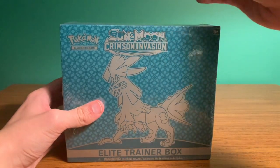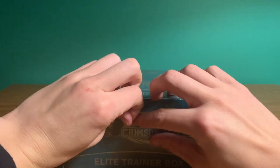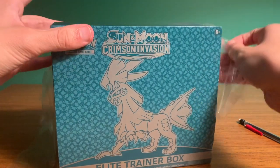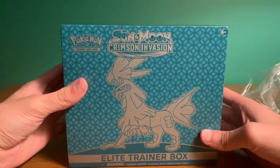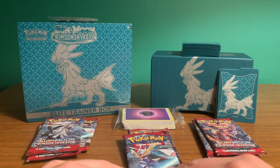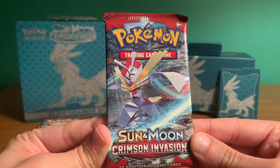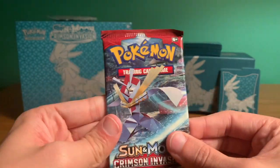I brought a pencil with me just to get open this wrapping seal. Here we are — the Elite Trainer Box. This is a Sun and Moon Crimson Invasion box. There were multiple different boxes like this at the store, but I definitely thought this box looked the coolest. So let's get right into it. Here is the setup for our packs. We have eight Pokemon packs, and we're going to start off first with this nice looking art on the front.